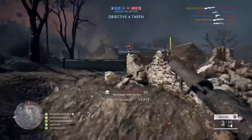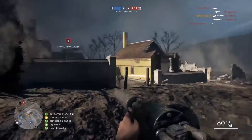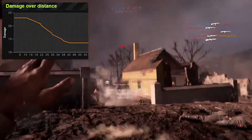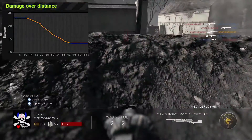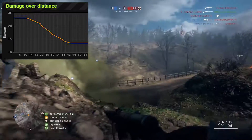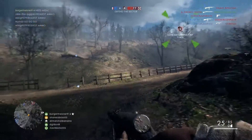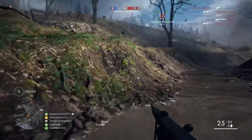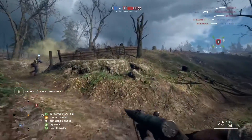Now we're going to talk about the damage of the Hellriegel. This weapon still has a 5-shot kill out until about 20 meters, which is about 25–30% shorter than the Ribeyrolles, but it still is a pretty good 5-shot kill range for a submachine gun in this game. And you can afford to miss a lot more bullets with the Hellriegel because of its large magazine.